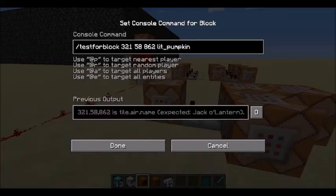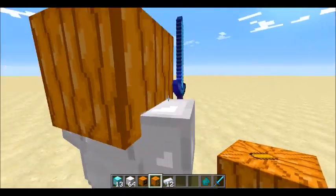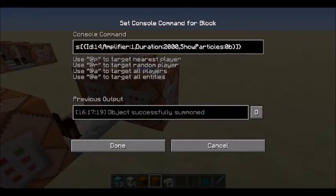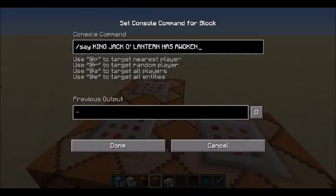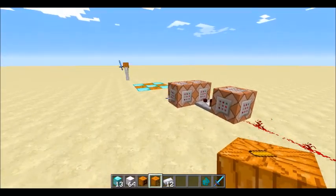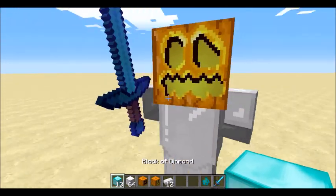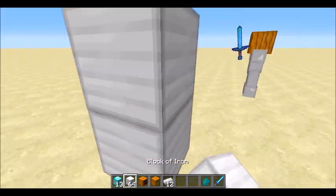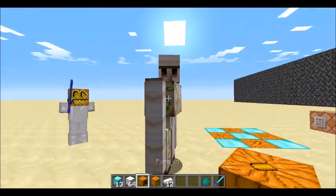Right here, I'm testing for a jack-o'-lantern or a lit pumpkin. And once it finds it and clears the area, it summons king jack-o'-lantern over there, and then it says 'king jack-o'-lantern has awoken.' The only reason this guy can really kill them is because he's invisible — he just sneaks up on them. Thanks for watching.